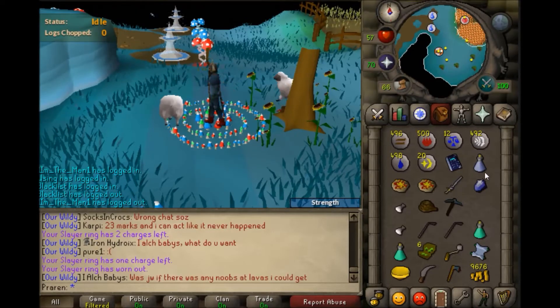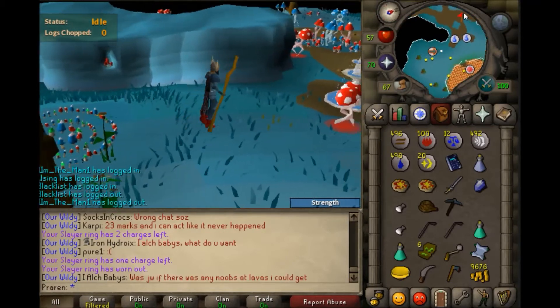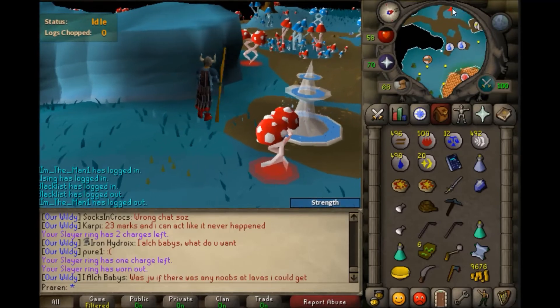Slayer Rings are very, very useful. I'd recommend getting one after you get the Slayer Helmet, so save up your points.